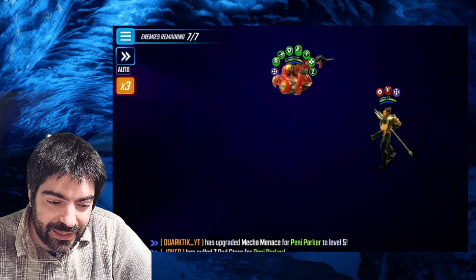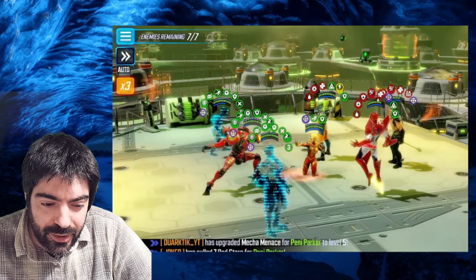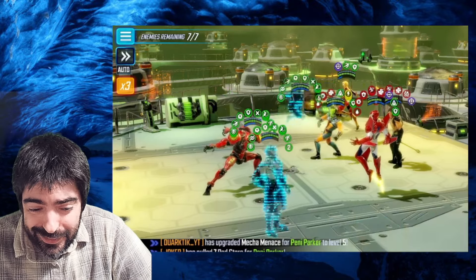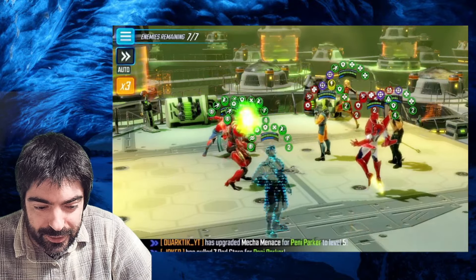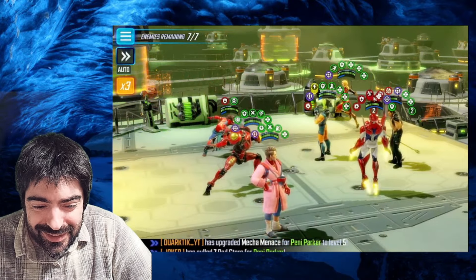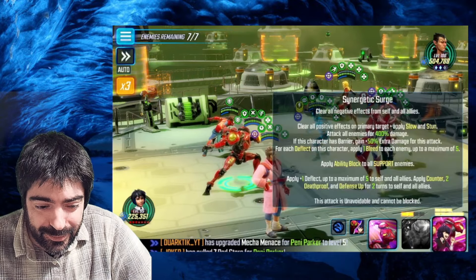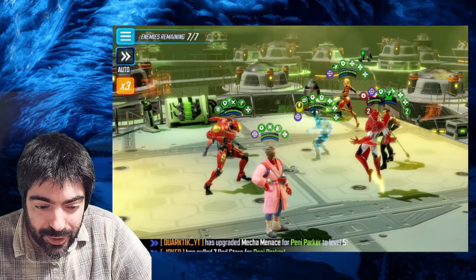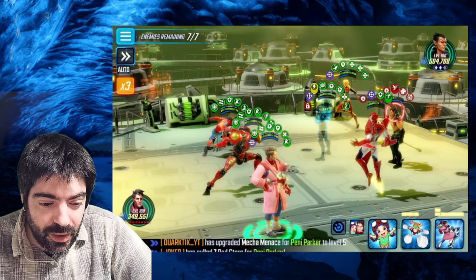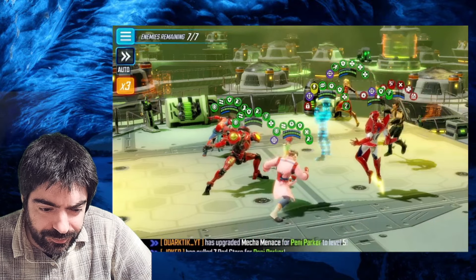Here I stun Namor. In the other run I stunned the Leader, I'm not sure. We also use the Black Bolt here — completely different run. Now the enemies are clearing those negative effects away, which is fine. What you'll see is that the team is so strong it doesn't even matter what the enemies do. We stunned Namor once, they cleared the stun, but now we stun again — it's crazy how strong this team is.